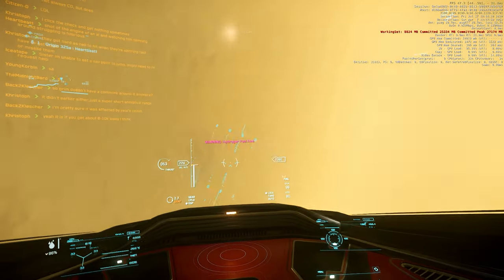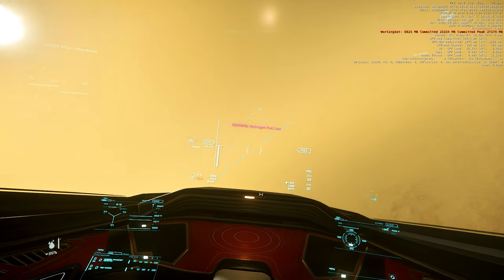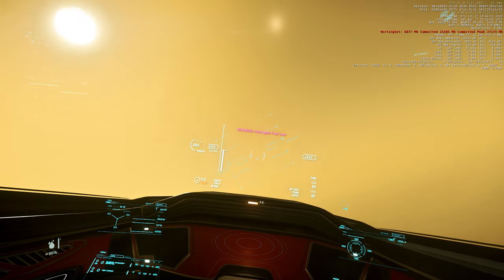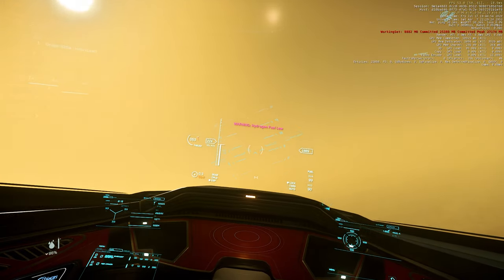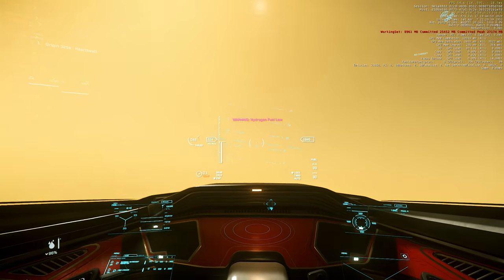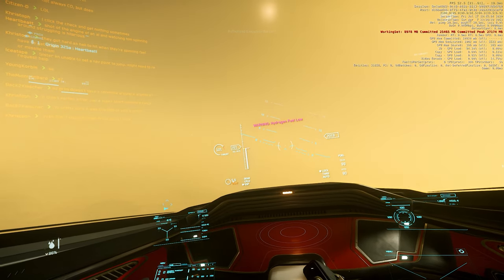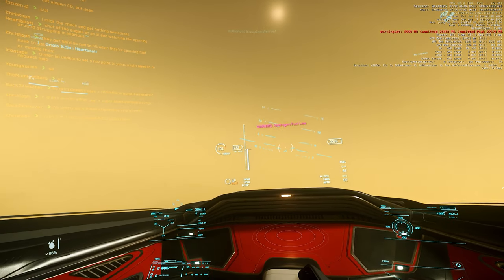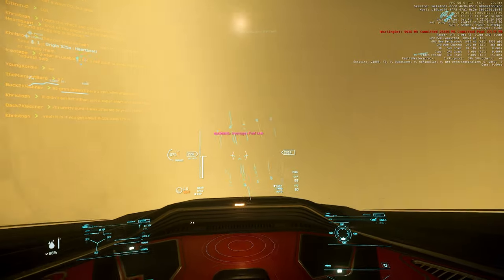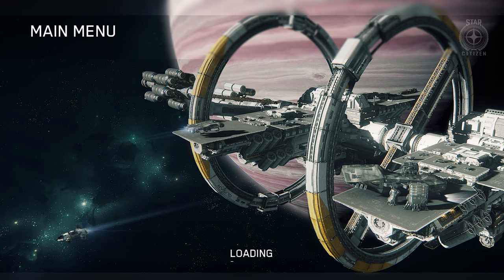If I try to yaw right, yeah that ain't happening. Really trying to fight it to keep it level. Yawing to the left is a little bit more stable, but yawing to the right is rough. And of course I get the dreaded 30k disconnect. Thanks for watching.